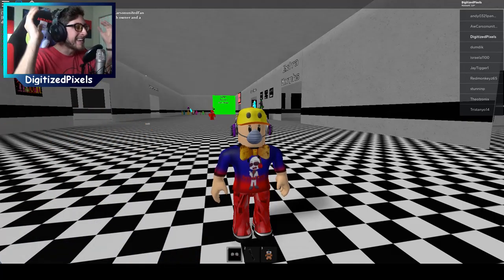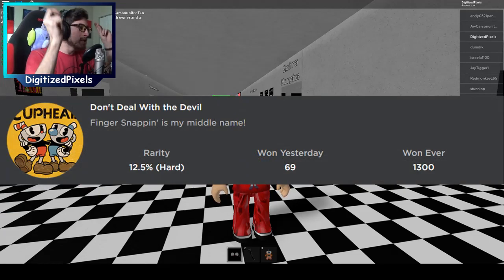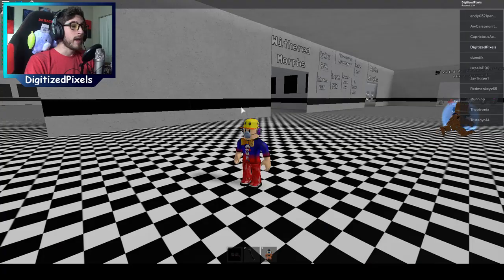Let's go ahead and get the next and final badge. It's called Don't Deal with the Devil. And it says: Fingersnapping is my middle name. Is that Thanos' middle name? It probably is.